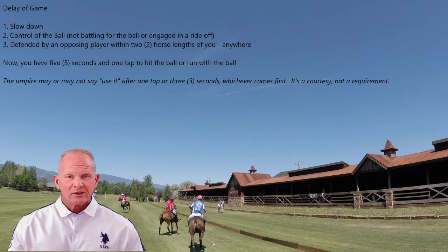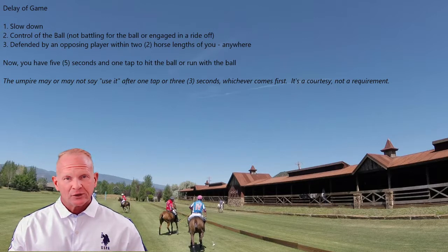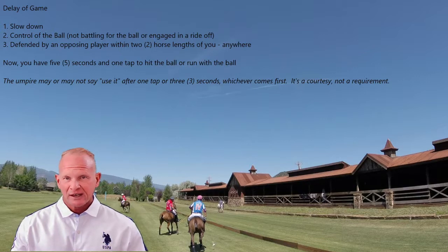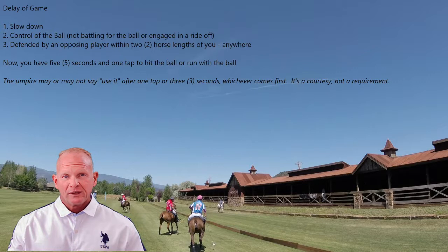The umpire saying 'use it' is a courtesy while the rule is new — it is not a requirement for us to do that. There are times when we don't do that because we are out of position or can't get there fast enough. Also, you should know that even if an umpire does say 'use it,' sometimes there's an intervening factor. Generally, the player from the opposing team in front will start shading or blocking. Once they start that, we'll say 'clear' to them, then reset your clock and you'll be back in the Delay of Game situation. But we can't control what happens once we say 'use it,' so that's something to be aware of.